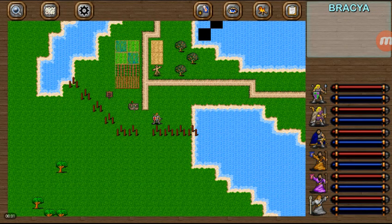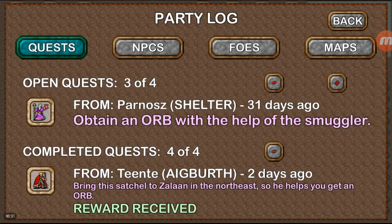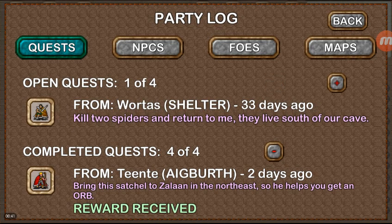Welcome back to the next portion of our Dungeons of Chaos playthrough. In our last segment, we came to the settlements, turned in our quest with the smugglers after killing the orc warlord, and talked to Zalan, who gave us our direction and heading to find the living flame who knows the whereabouts of the orb. We also have a couple of side quests picked up previously, including Parnos' quest, the Undead Underground Tomb in the east that gives us our Holy Chant skill, and Nuortos wants us to kill a couple of spiders for him.